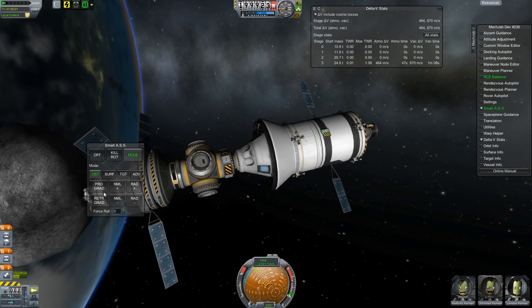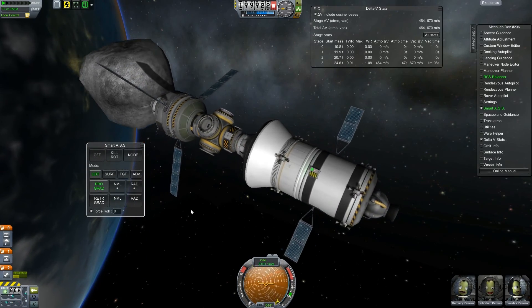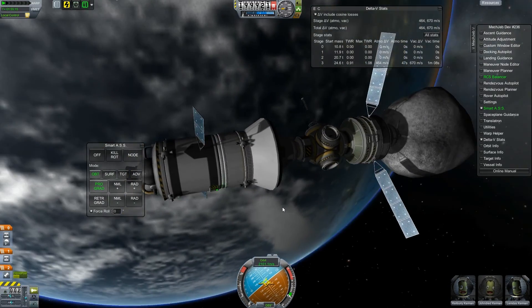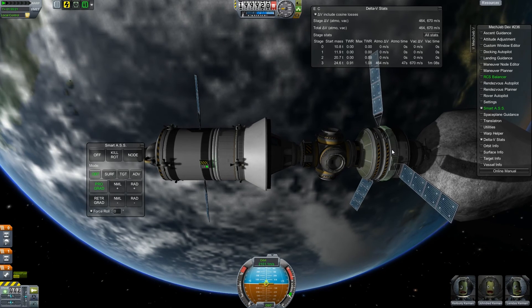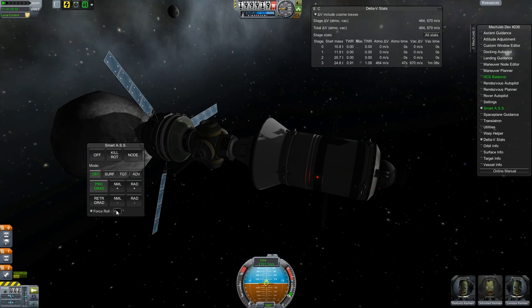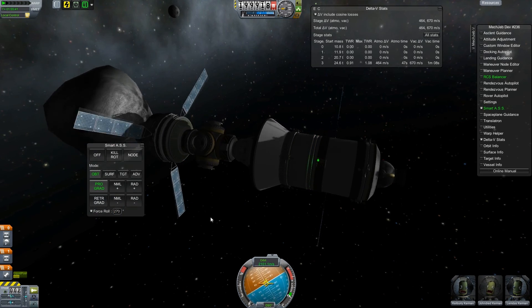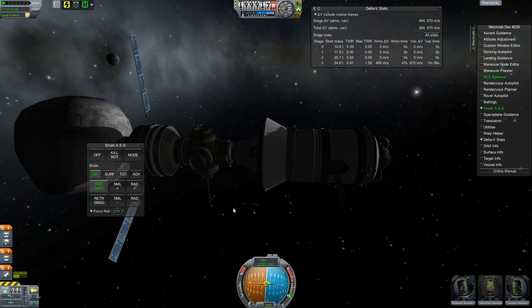We delivered another component for a future space station here, and more importantly we got our first actual eyes-on view of an asteroid with a manned vessel. We'll be able to learn lots about the formation of the Kerbal system. I wanted to turn this thing around so we're more in the sunlight to make it easier to see what we were doing. It's kind of turning ridiculously — I guess there's a couple probe bodies on this thing now so it has a decent amount of torque. I was trying to get the antenna pointing down, that's what I was doing.